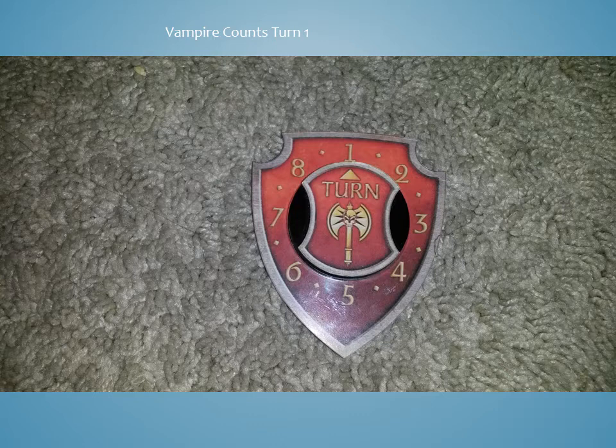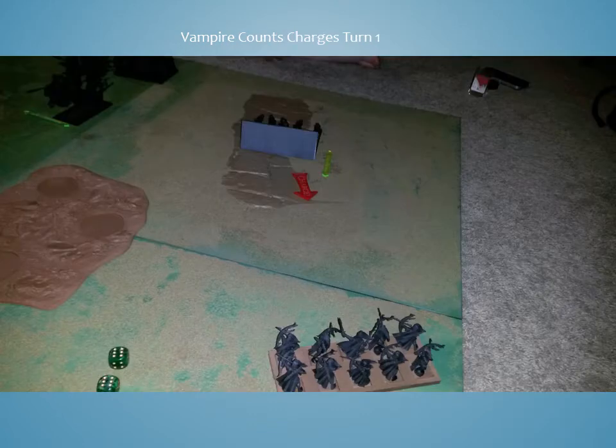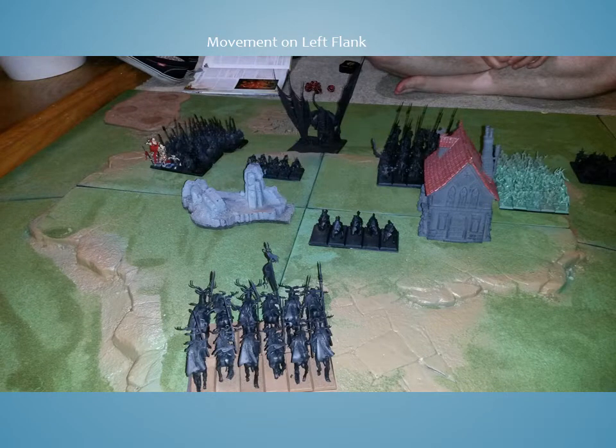Vampire Counts turn 1. He attempts to charge his Hounds — that was the only charge he declared — and I went ahead and just shot them right off the board as a stand-and-shoot reaction. Movement on his left flank consisted of pushing his Skeletons up along with the Wolves, and moving his Knights up behind the building, trying to prepare for whatever charge he wanted, since they are ethereal for the purpose of movement. He moved his Zombies up in a way that really prevented him from wheeling, and you'll see how that pans out in the next couple of slides.